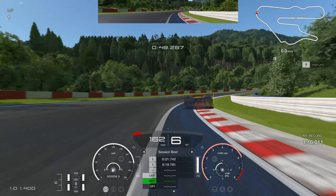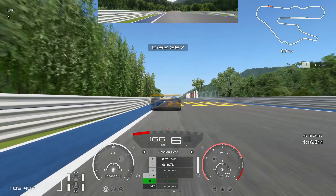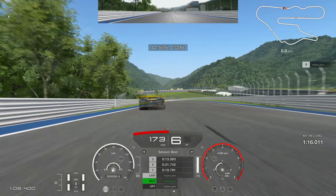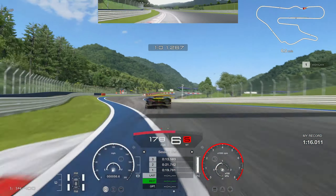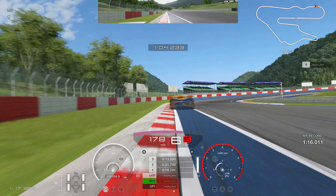Now into the long right-hand corner — keep it completely flat out, you don't need to lift. Stay nice and close to the curb on the right-hand side and keep your inputs smooth all the way through. It's just flat out using the curbs — a tiny bit of curb here, a little bit there, just keep it as smooth as possible.